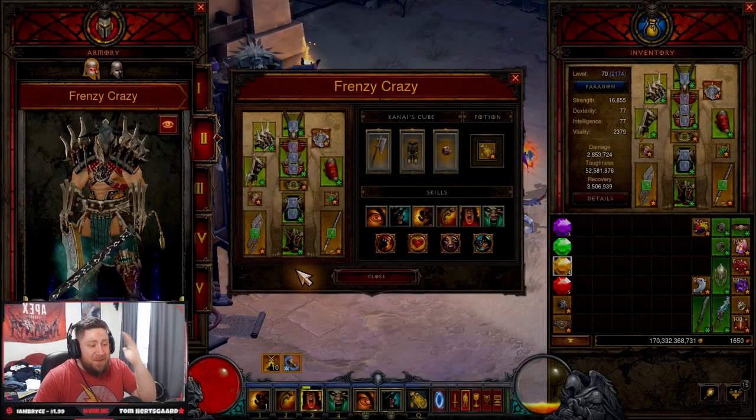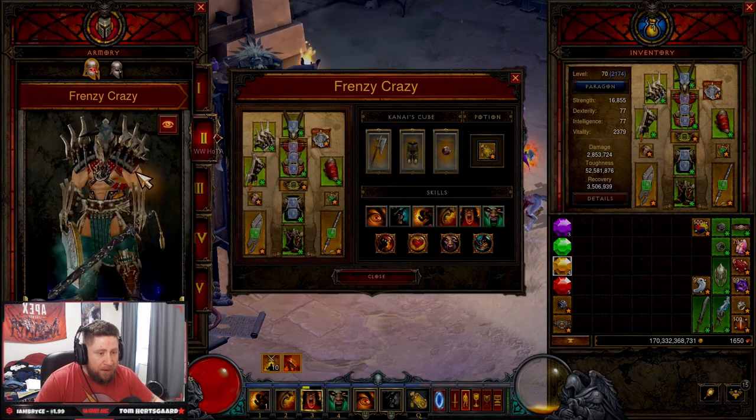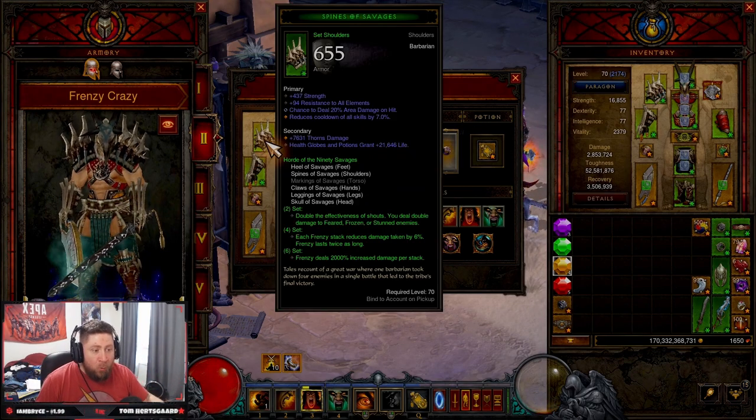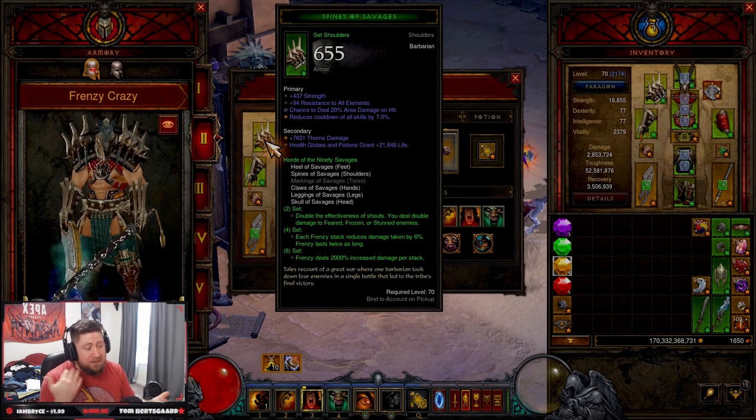What's up guys, welcome back to another Season 28 build guide. We're bringing in the Barbarian — the Frenzy Horde of the 90 Savages build guide for Season 28. This is going to be your Hatred's Gift for the Barbarian. They buffed Frenzy from 1000% damage to 2000% increased damage per stack.